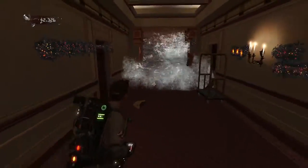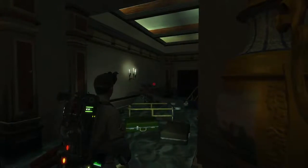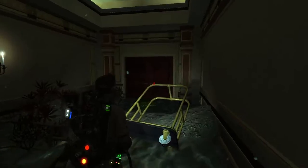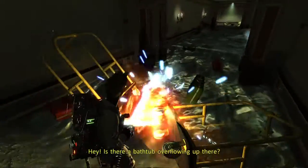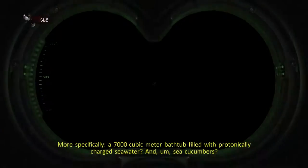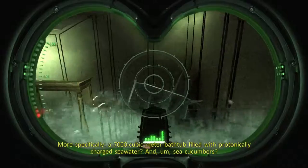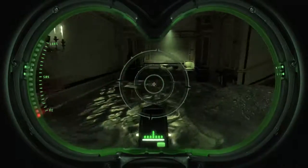Holy shit — whoa! I think I died. Oh man, this is bizarre. Hey, is there a bathtub that we're pulling up there? More specifically, a 7,000 cubic meter bathtub built with protonically charged seawater and sea cucumbers.